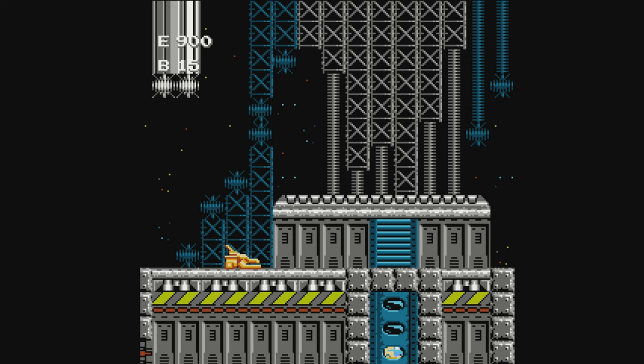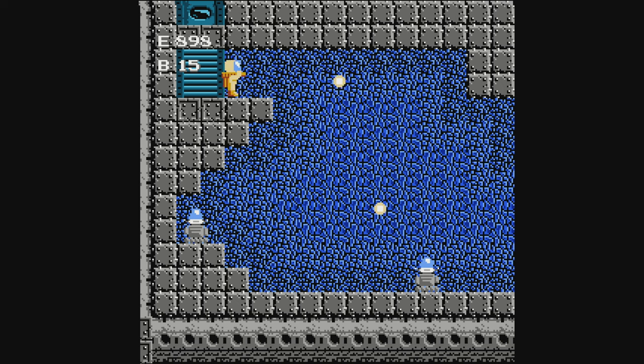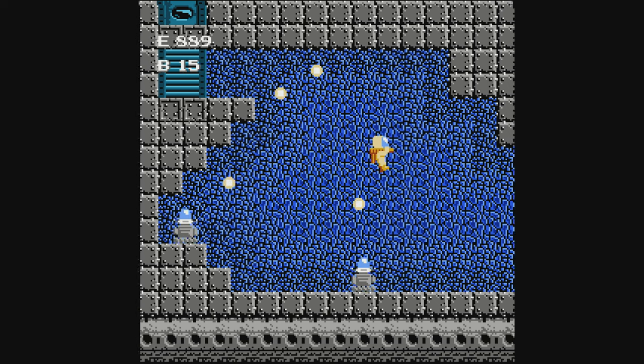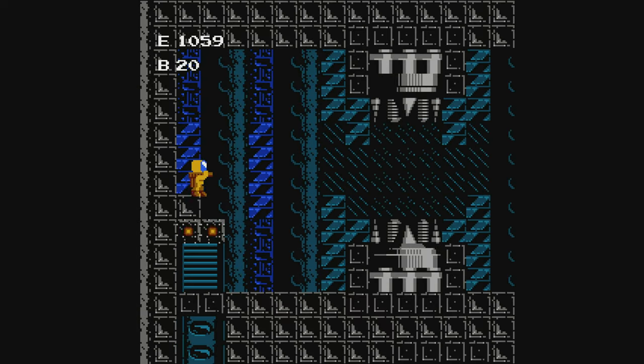Your goal in the fortress is to try and find the core of the fortress and blow it up. The gameplay reminds me a little bit of Metroid, albeit not nearly as detailed. Once you locate the core, you use your bombs to destroy it. Then you must find your ship to escape the fortress before it explodes.